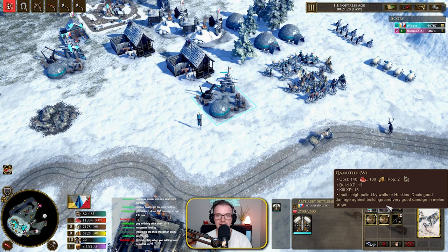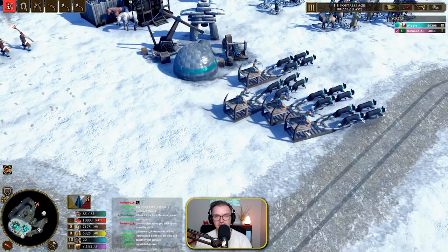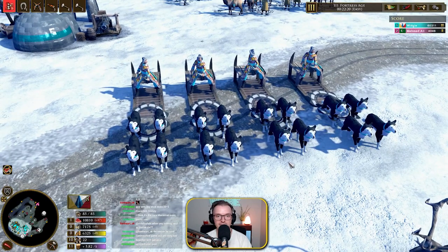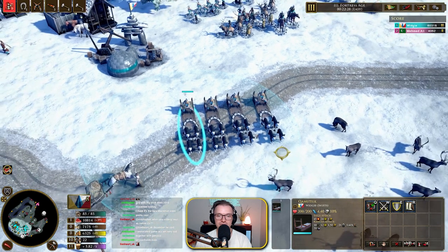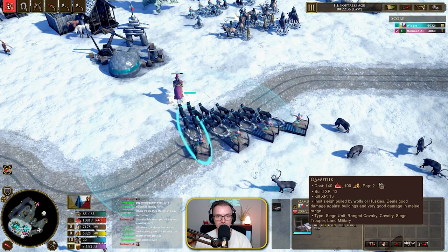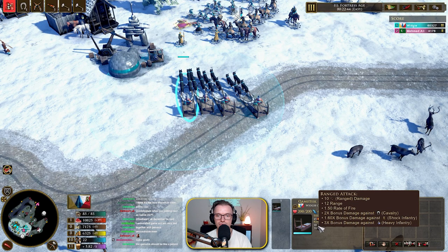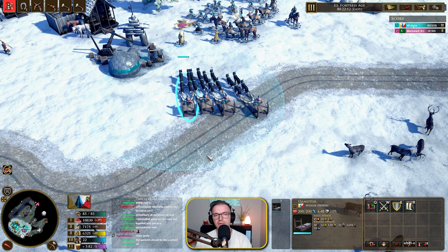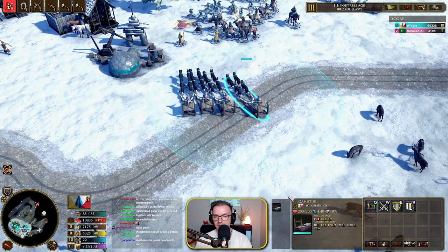The final unit, which everyone's been asking for, is the Camutique — which is the sleigh. Look at these guys! For someone not in a development team with Microsoft, coming up with something as awesome looking as that — come on. The Camutique is a sleigh pulled by wolves or huskies. It has good damage against buildings and very good damage in melee range. It basically does ranged bonuses to any cav, any heavy infantry, and buildings. Probably a little bit OP, but they do cost quite a lot — so consider this as maybe your artillery unit.